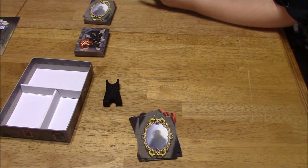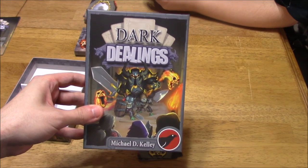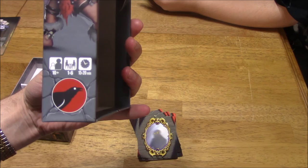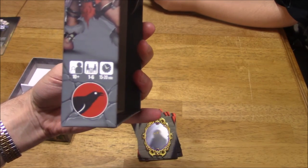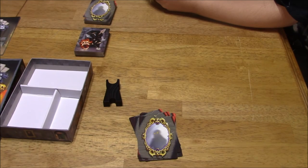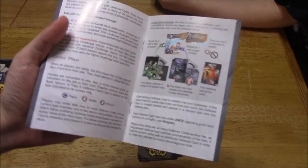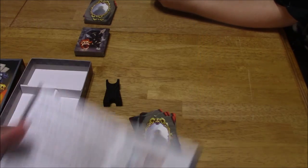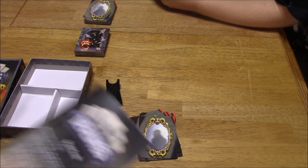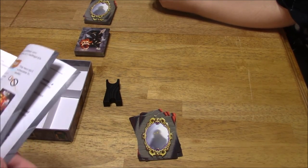Hi folks, this is Vince and Vinny Jr. with Dad's Gaming Addiction. Today we're going to try out Dark Dealings, a board game that just came in today. It supports 1-6 players, ages 10 and up, and the average play time is about 15-20 minutes. This is our first time playing. I did read through the rule book, and from what I read, it reminds me a little bit of the game For Sale. Vinny's never played it before — I didn't even give him a rules primer yet, so I'll be explaining this to him as I go.